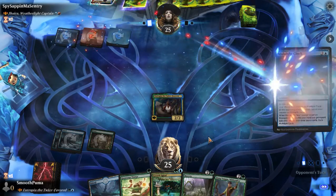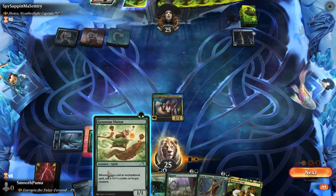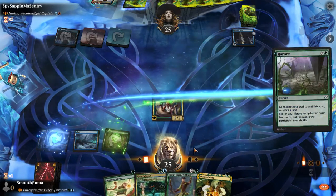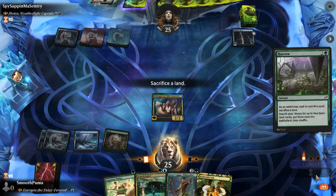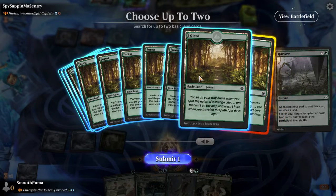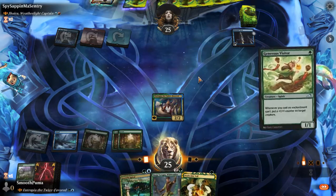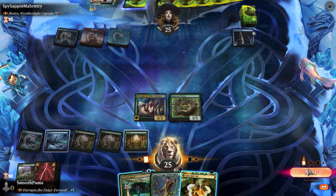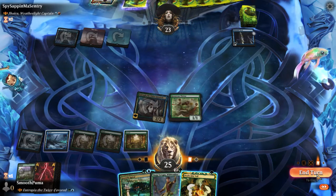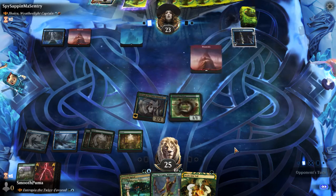Alright, Magic Gods — Eutropia, get it started, gotta do something. My dog Rhett is chewing a rubber thing and it's the most annoying sound in the world. We'll play a forest, tap these, sack the island because we don't need another island — just grab two forests and get them on the battlefield. Drop a Generous Visitor and hold up Growth Spiral for next turn, maybe even protect Eutropia. Really wish we had any auras. A single aura.